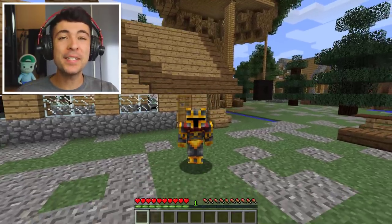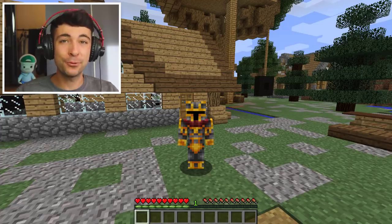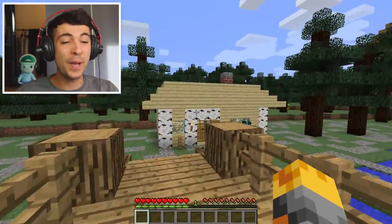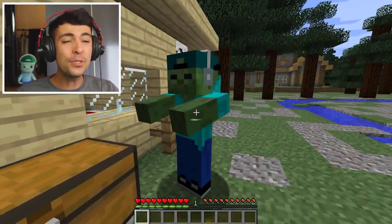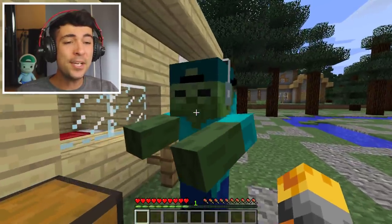Hello guys and welcome back to the crazy Minecraft video. I'm MC Naveed and today I'm going to be showing you guys something really awesome. Now Mark, my friendly zombie, has gone and invited us over to Baby Zombie's house where I'm not really sure what's going on. Mark, what's going on today? Why have you invited us all the way over to Baby Zombie's house? Is everything okay?